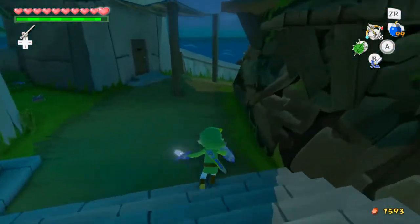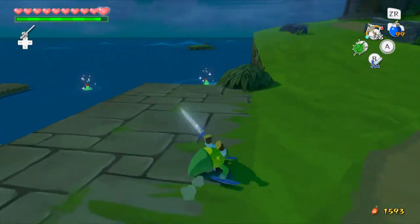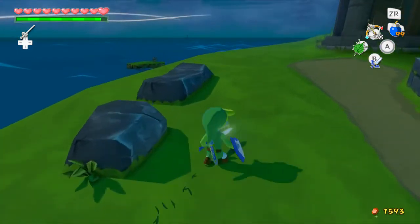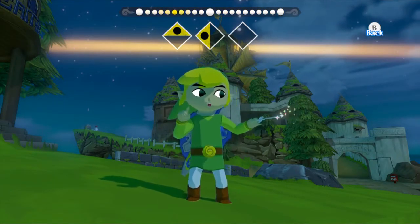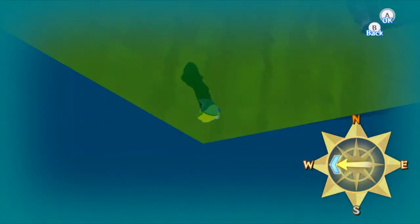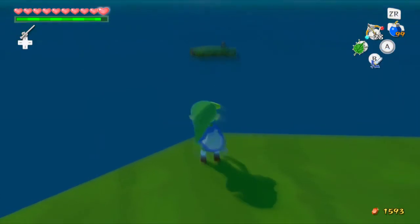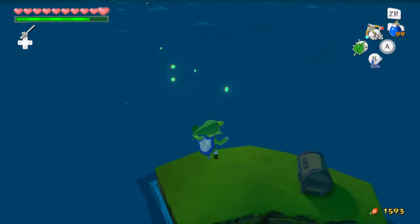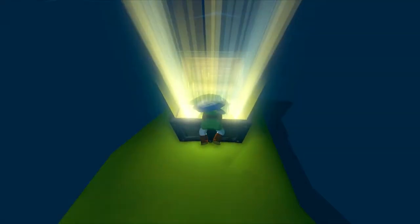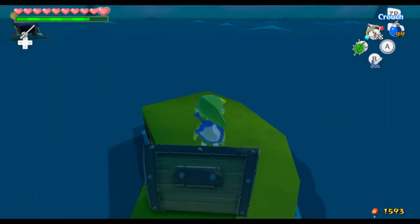We're going to make that chest appear on the little island at the beginning of the episode. We can use our Deku Leaf over here to get something. The door's locked, so we go get the chest down here — we have to go up and fly over there. Running start, and there we go. Let's open up this chest. We got a piece of heart! I need one more to make a full heart container.